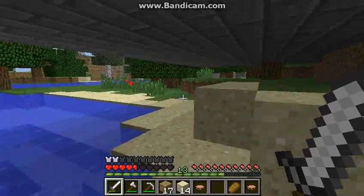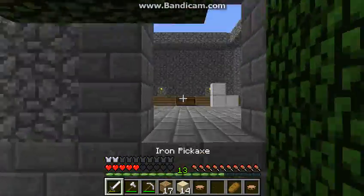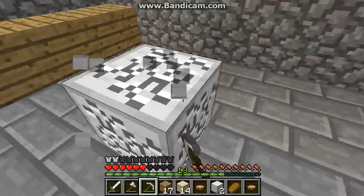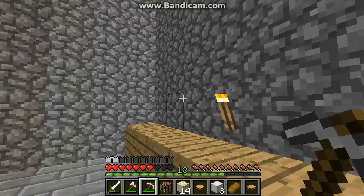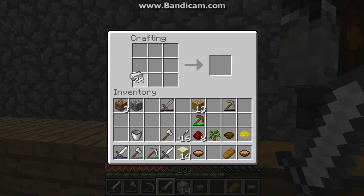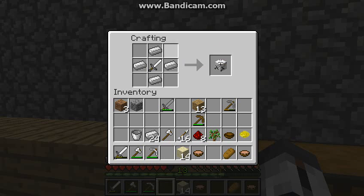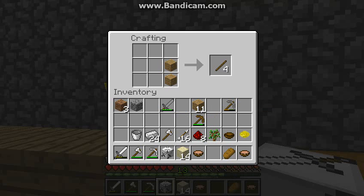I'll show you how to craft the warriors in a second. They're the iron blocks in here. This mod is just really good for quick gameplay because there's a lot of action in it. To craft a knight, you need iron and an iron sword. You want four iron like this and an iron sword in the middle, and you get a knight spawner. I'll use that for our next attack on the other castle.